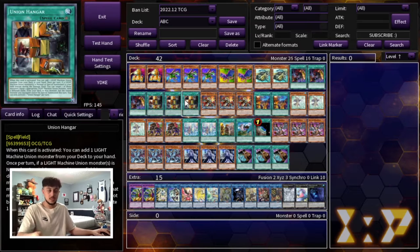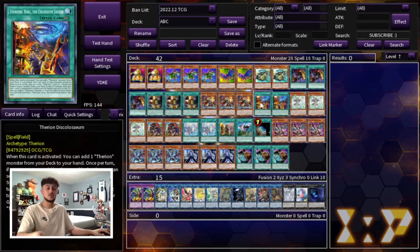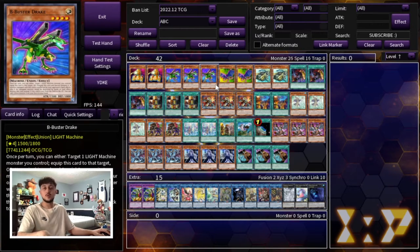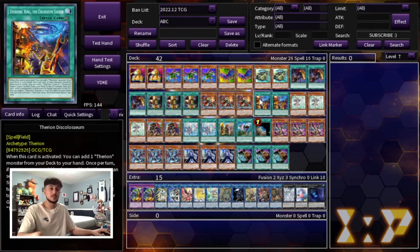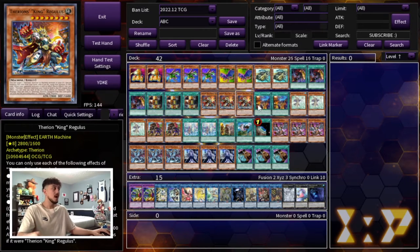Then we're playing what I like to call the Honorary ABC card: 3 Therion King Regulus and 2 Therion Discoliseum. Regulus being an omni negate is very powerful in today's format. On top of that, when you activate its effect, even if your opponent randomly has a Bistial for your piece, it will still be able to summon itself, get you that extra body on the board, and provide that omni negate. Discoliseum gets you into Regulus and also helps protect your monsters by battle, which is really nice.